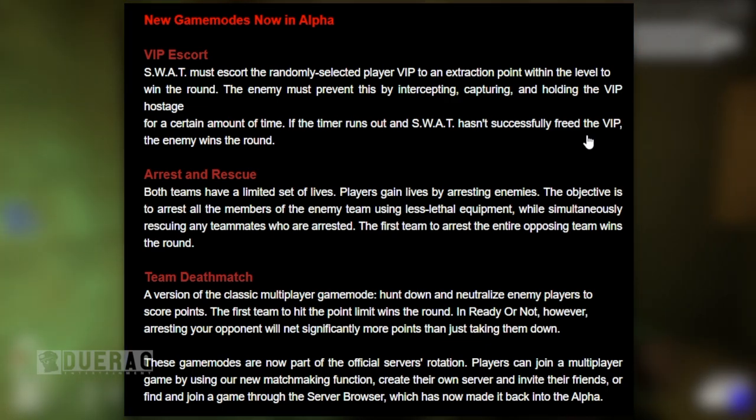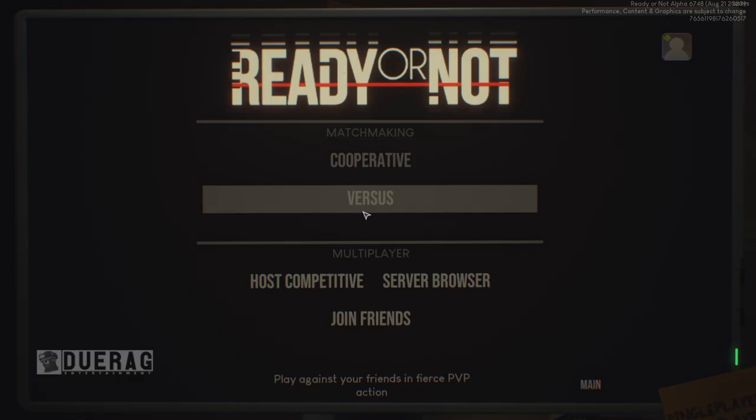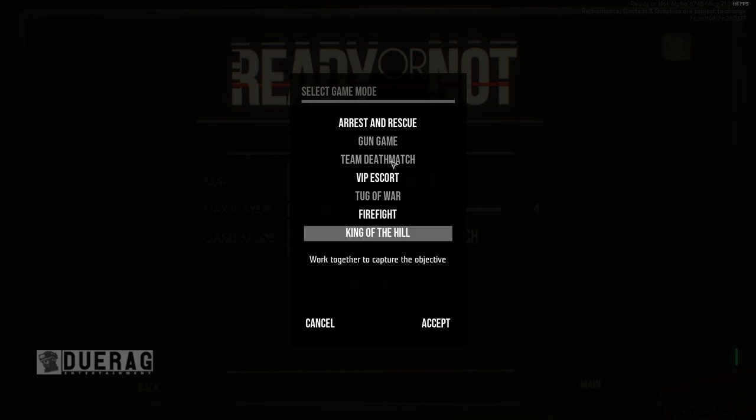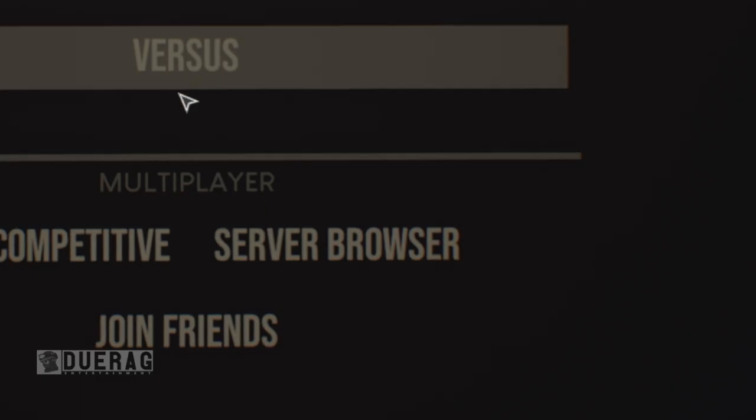These game modes are part of the official server rotation. Players can now join a multiplayer game using the new matchmaking function, create their own server and invite friends, or find a game through the server browser, which has returned to the alpha. Before, you could only click on versus mode which sent you into a random session, but now you can actually invite friends into a private session or join a dedicated server through the server browser.